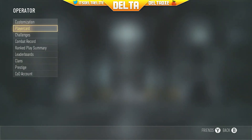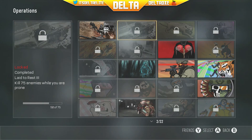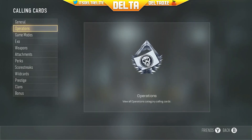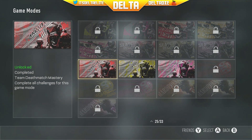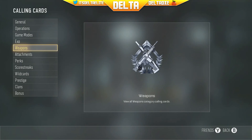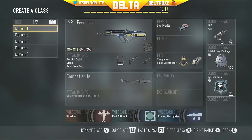Here's the second and third guys — same from the first prestige video. Player cards — let's see what I got. Operations — I don't have much. This is my favorite one right here, it almost looks like a Halo thing. For game modes I have TDM — Team Deathmatch. I play a lot of Team Deathmatch. Let's get into the juicy stuff though — the class setups.